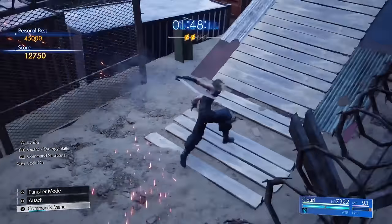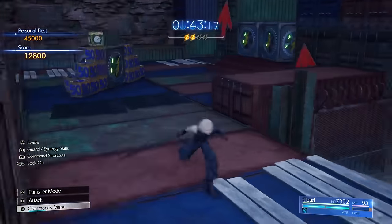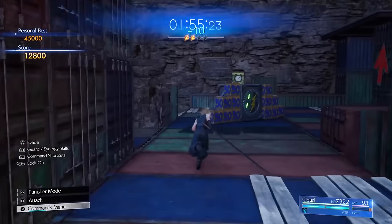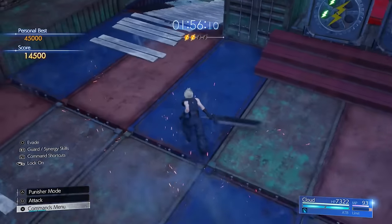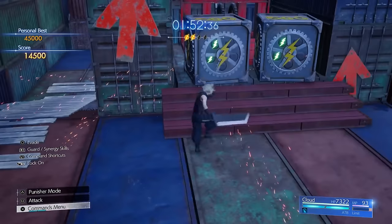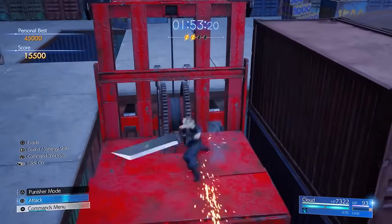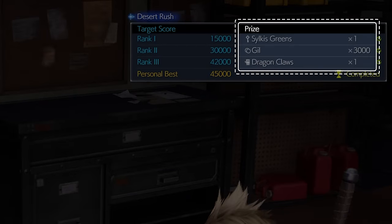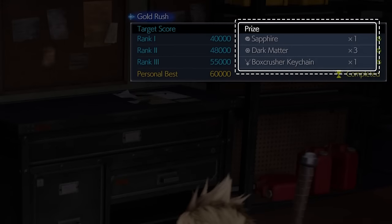Whackabox makes a return from Final Fantasy VII Remake under the name Desert Rush. You still need to destroy all the boxes within the time limit, though this game adds new gear boxes with small green or red lightning symbols on them that require destroying the larger shock boxes with large lightning symbols first. There are also new hit-activated elevators to move between the different floors of the stage. Clearing the standard difficulty rank 3 reward will earn you the Dragon Claw's weapon for Tifa, while earning the rank 3 rewards on Challenging will net you more dark matter and the Box Crusher keychain accessory.